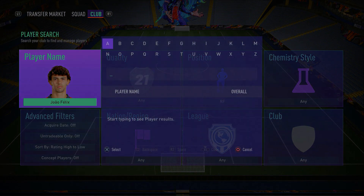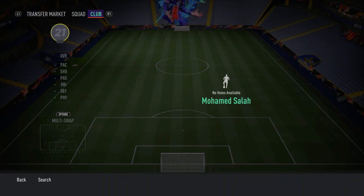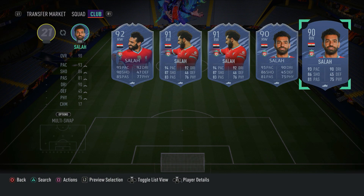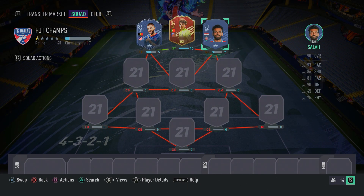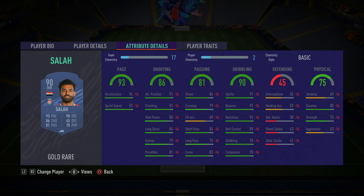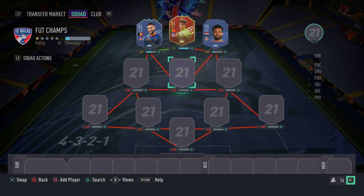Moving on to the right forward position, we have none other than Mohamed Salah — a fantastic player, a super sweaty winger. He's got so much pace and his agility is incredible. Yes, he's only got three-star weak foot, but he can always cut inside and shoot from the right-hand side. He's got four-star skill moves. As you guys can see: 92 sprint speed, 94 acceleration, 91 finishing, 91 attacking positioning, 80 short power, 91 agility, 91 balance, 89 ball control, 90 dribbling, 90 composure. Absolutely ridiculous. Make sure you guys go ahead and pick up Mohamed Salah — he's a fantastic card to use, especially from that right-hand side.